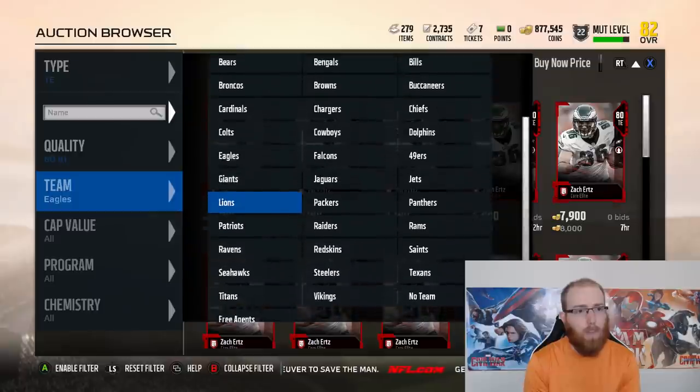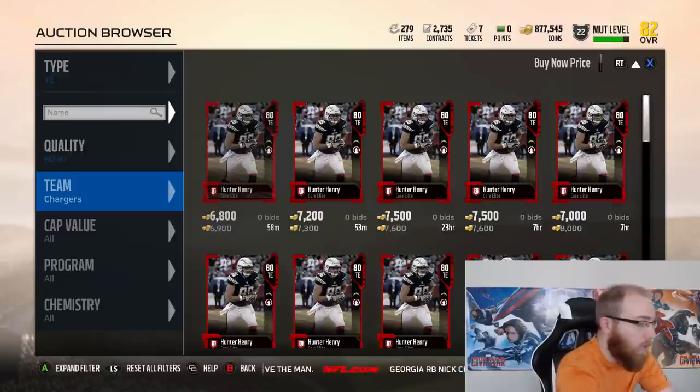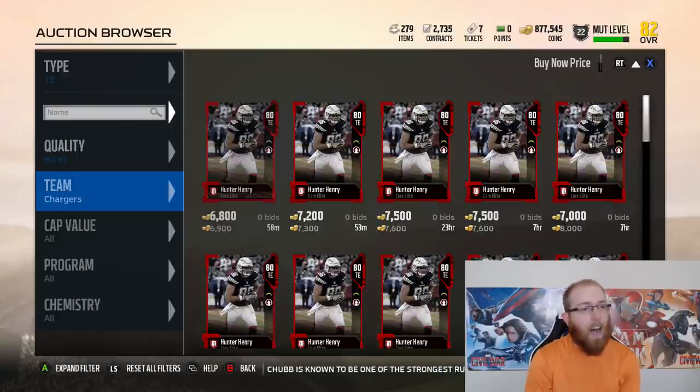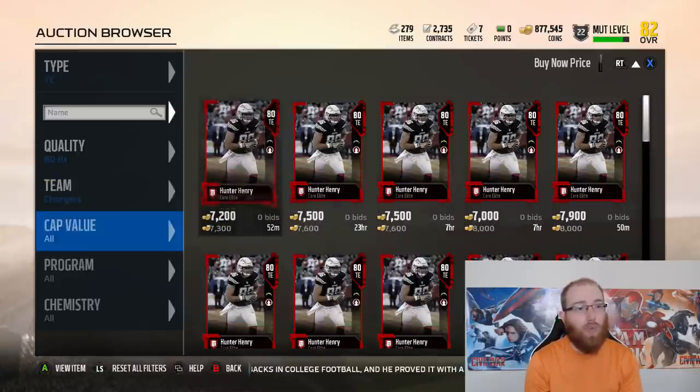The other one was Hunter Henry. We go to Chargers, you see one at 69, so I'll go ahead and type in Hunter Henry. In the last 13 minutes the most I see is 9,988. Nothing too crazy — there's one for 99, and if you go back further you see 88, 96, 89. So yeah, these sell all the time. You really don't want your card to be the cheapest one up ever.